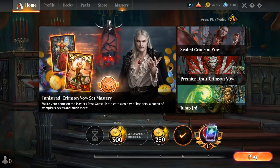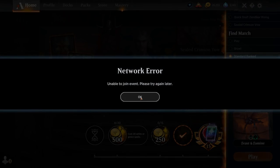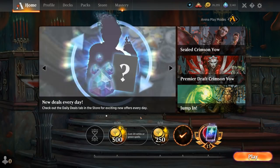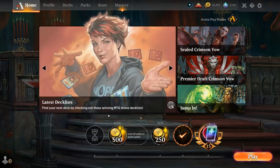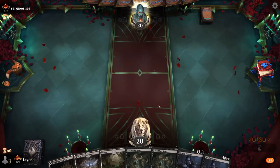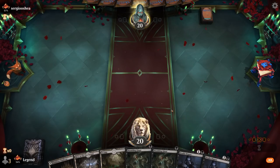Unfortunately we're unable to connect to any new games and the servers have been down for a couple of hours, so we can't record any more footage with the deck. The additions of Dreadfeast Demon and Henrika seem like very good ones, and of course who doesn't love playing with Skeletal Swarming. We didn't get to see Persistent Specimen in action, but in testing it's been quite good as repeatable sacrifice fodder alongside the demon, and can potentially even grow our skeletons at instant speed when returned from the graveyard.